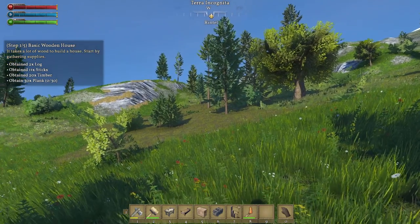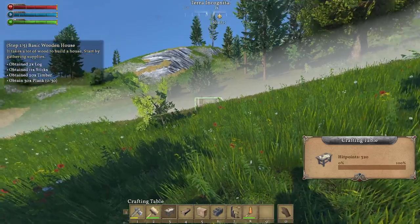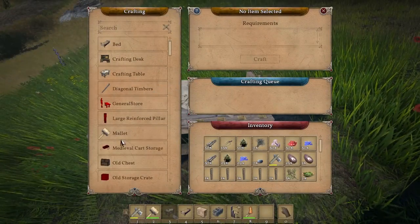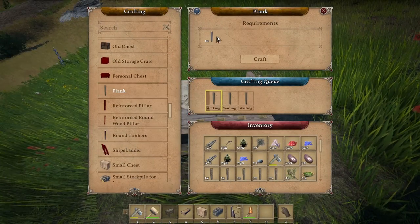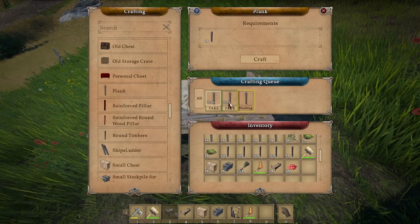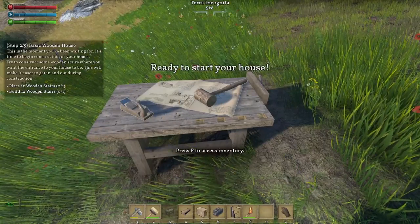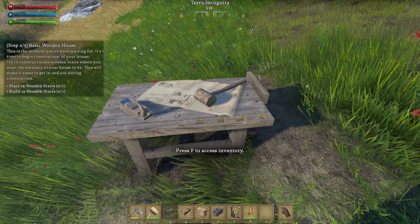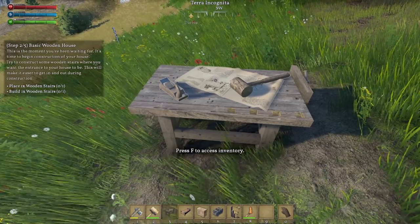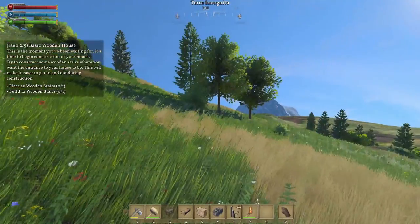Let's put our workbench down somewhere here. We need planks — planks take timbers. Making 20 here, that's going to be plenty. We'll need more planks so I'm just going to keep making some. This is the moment you've been waiting for — time to begin construction of your house! Try to construct some wooden stairs where you want the entrance to be. This will make it easier to get in and out during construction.